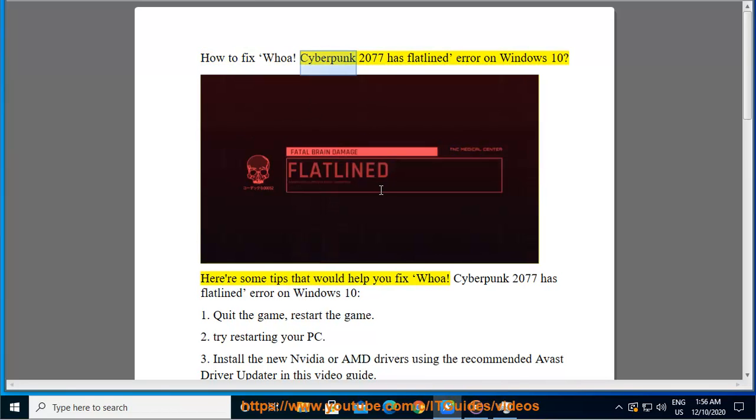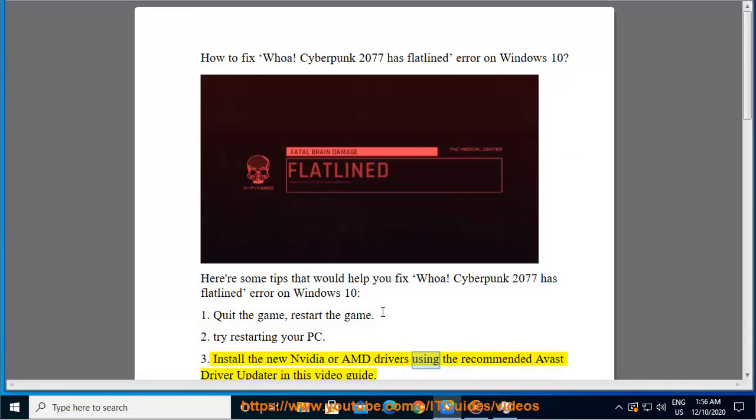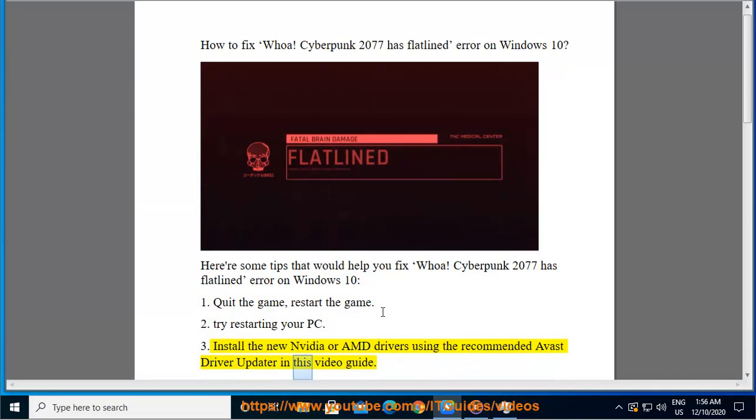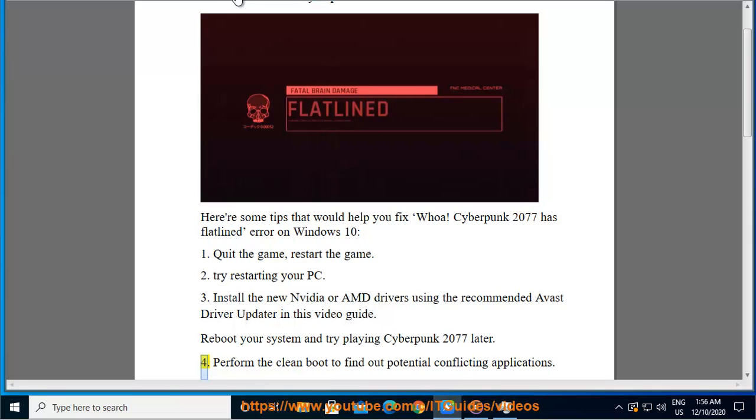How to fix the 'Cyberpunk 2077 has flatlined' error on Windows 10. Here are some tips: 1. Quit the game and restart it. 2. Try restarting your PC. 3. Install new Nvidia or AMD drivers using the recommended Avast Driver Updater shown in this video guide. Reboot your system and try playing Cyberpunk 2077.